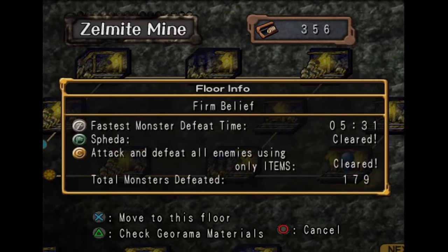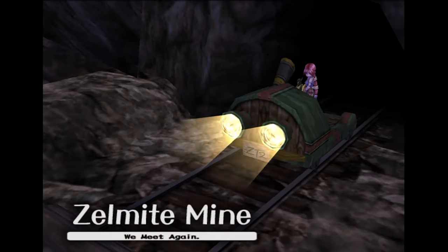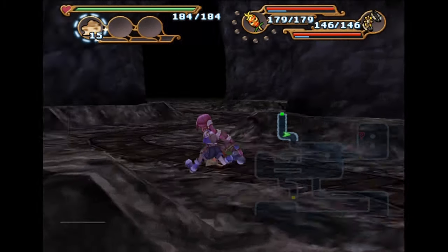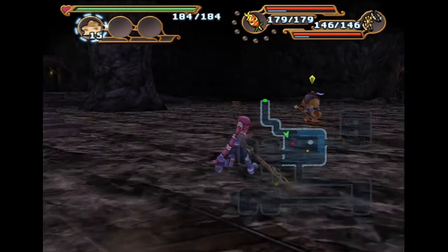When you do have to grind, I recommend the floor 'Firm Belief.' The enemies here are higher-end monsters, but most of them you can take out very easily with your armband. You can also grind on the last floor because there's actually slightly more experience to be had, but you have to deal with more of the flying steel monster, which can be annoying. If you don't mind that, you can just do the final floor since it gives slightly more experience.